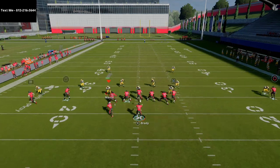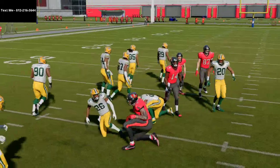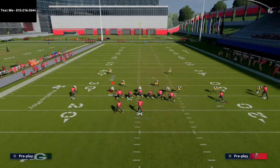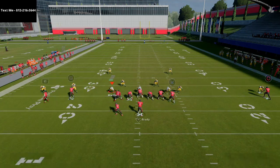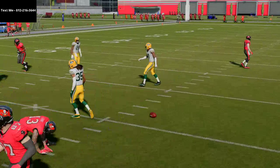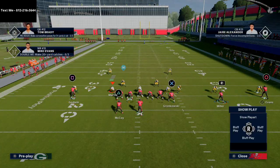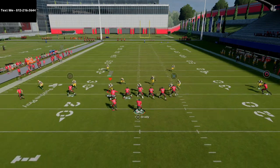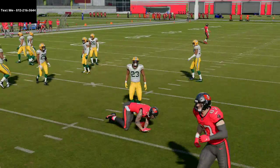At the snap against two-man under, this route gets inside separation — he gets off the jam and works his way inside for a simple quick read. This also works against press coverage, and with the coverage shaded off, it works just fine as well. You get this little motion snap on the post, and it comes underneath as a simple yard gainer against man. I've run this play and I'm six and zero in weekend league just running this one play concept — it works online, especially if you have a good receiver to get open on this little baby in route.